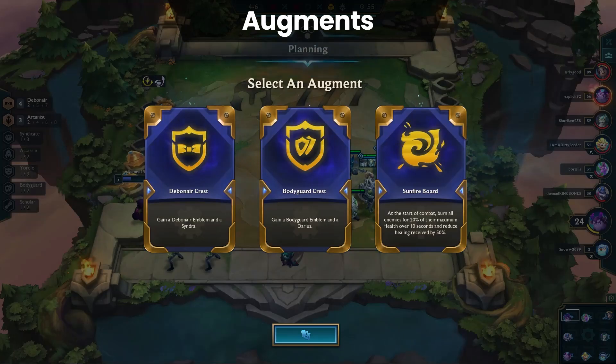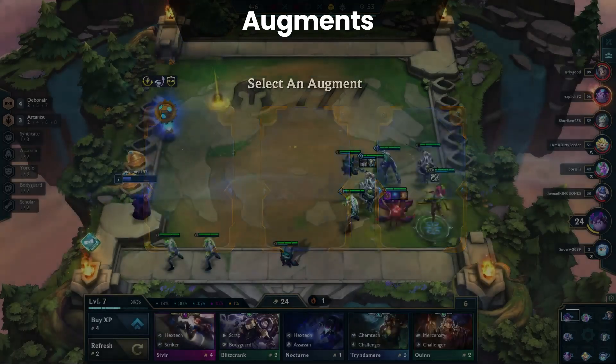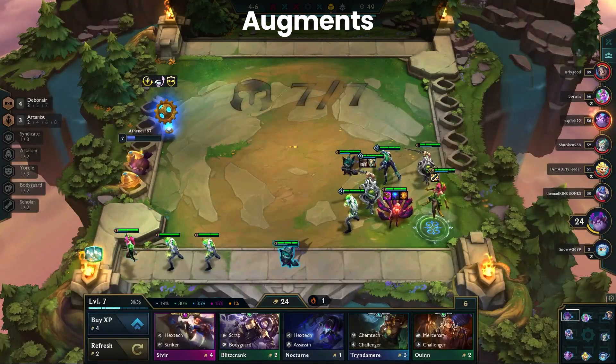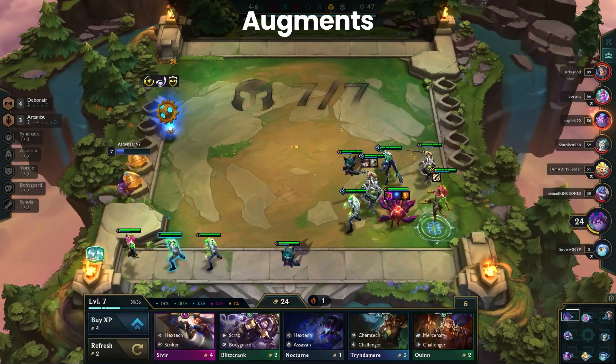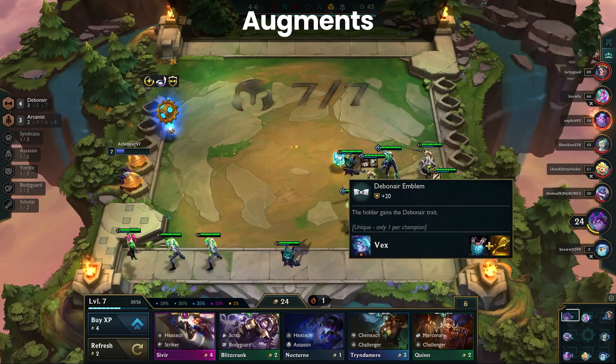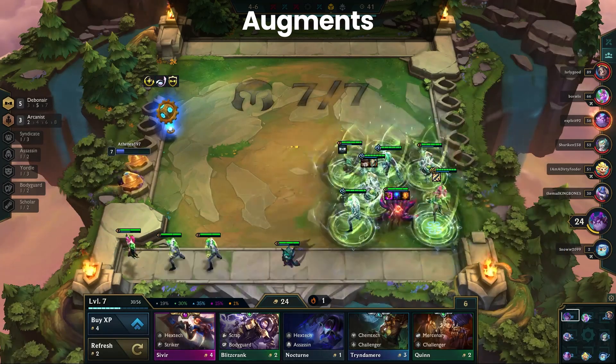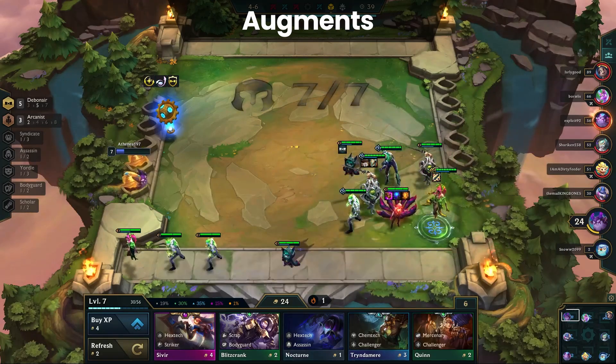The final augment is the simplest — by the time 4-6 rolls around, you should already have an Ahri composition started. Anything that boosts your specific board is ideal, especially if it provides additional survivability, because the goal is to buy time for Ahri. There are a ton of viable augments for Ahri boards, so don't fret too much about having the perfect three.